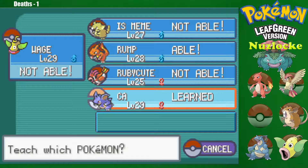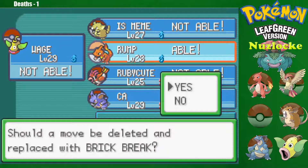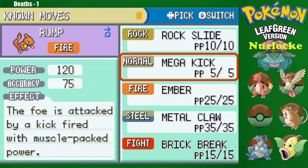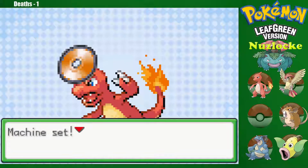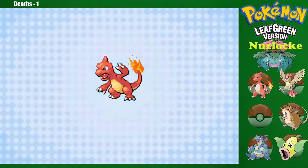Also, I'd like to teach it to the only other person that can learn it, which is Rump. I haven't thought about what I'm going to get rid of, but maybe we'll get rid of Metal Claw. I like Mega Kick still. Steel-type moves just aren't too useful, and to swap it for Fighting is basically better in this generation — you hate to say it, but it's just kind of how it is.